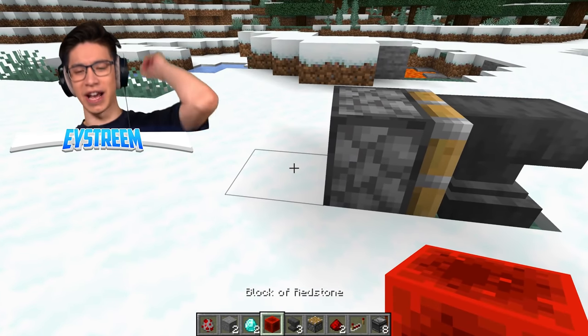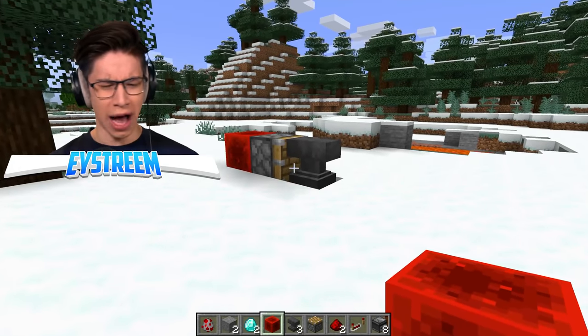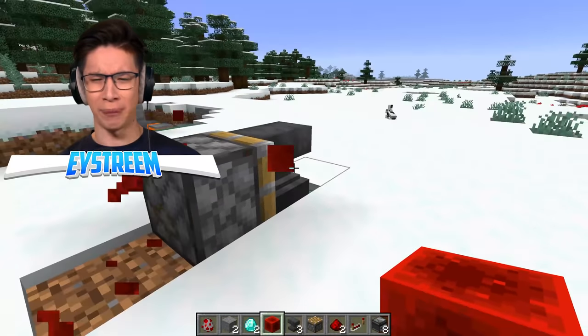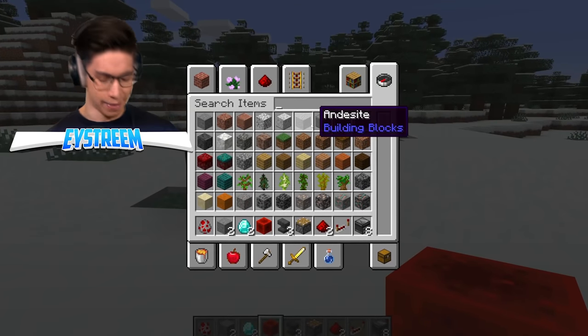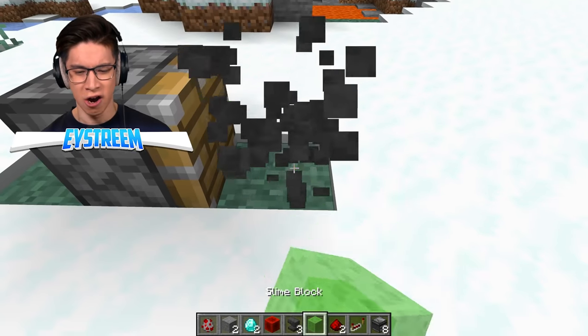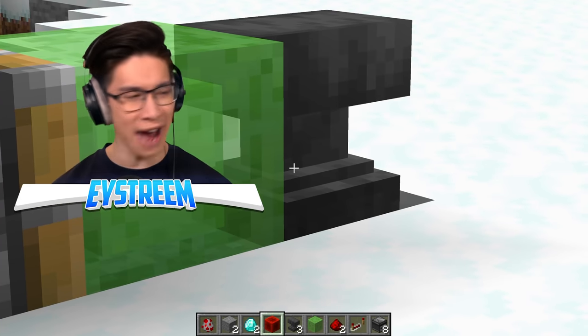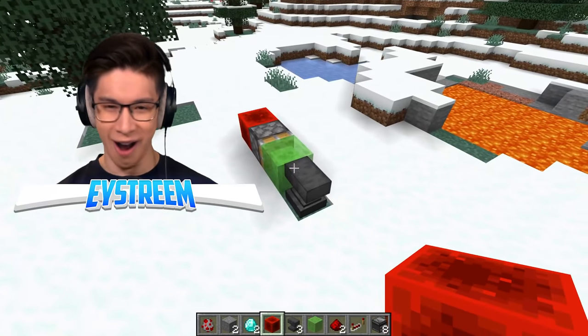All right, let's activate that. Boom. What? Why are you not moving, anvil? Are you kidding me? I'm so sure I've pushed an anvil using a piston before. Wait, maybe if we use a slime block in the middle that will do the trick — slime block, anvil, and bang. No. Anvils are way tougher than I thought. Yo, that's crazy.